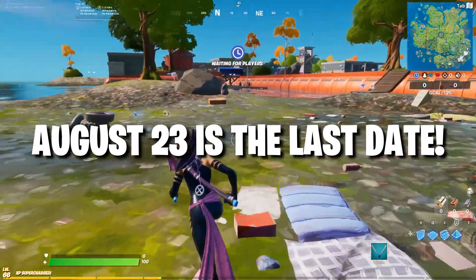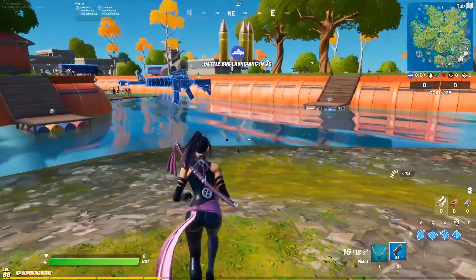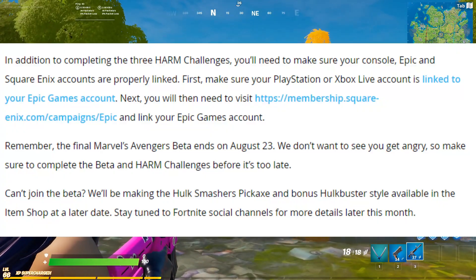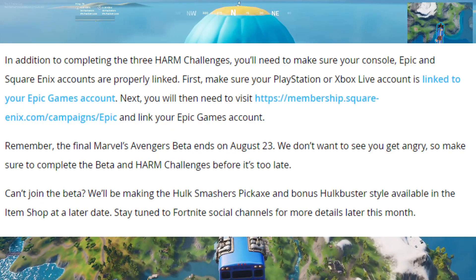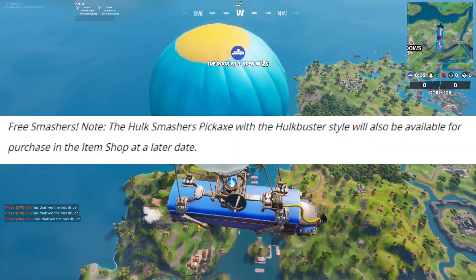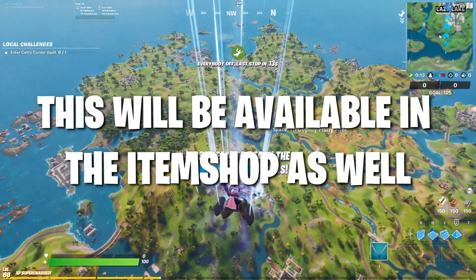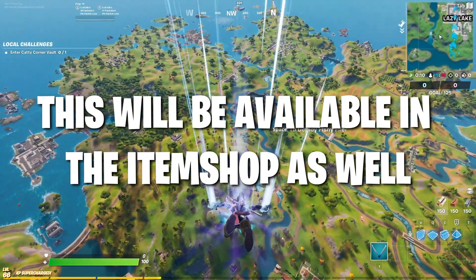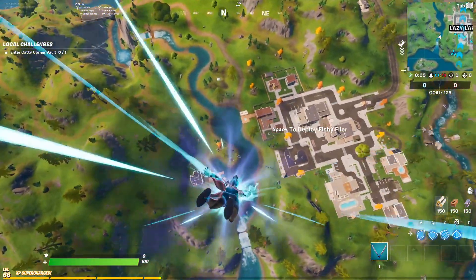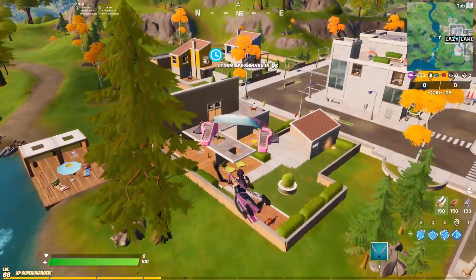Just remember that this will end on August 23, so make sure you do all these things before that deadline. For PC players, the Hulk Smasher pickaxe with the Hulk Buster style will also be available for purchase in the item shop at a later date if you can't join the beta. I'll be making a video on that as well, so subscribe to the channel. That's it for this video!